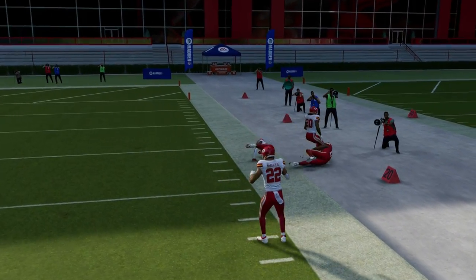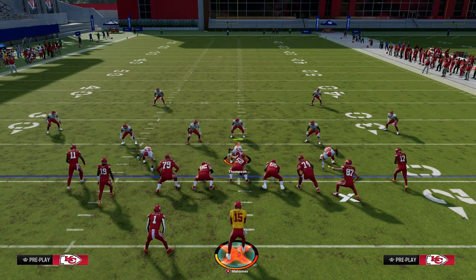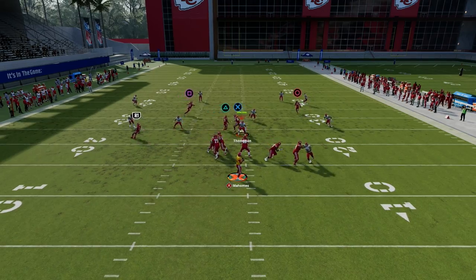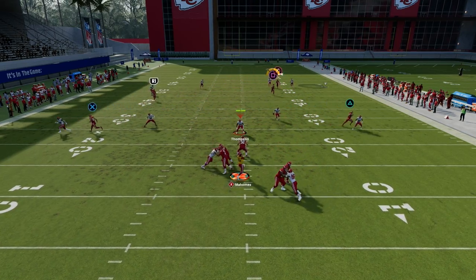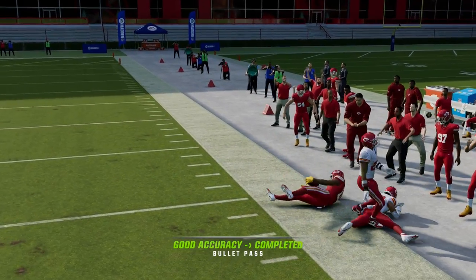The reason we want to run this play to the short side of the field is because it will equip this play to attack every single zone. Using the same exact setup, you'll see this post attacking zone to that sideline, and the streak is going to clear out the zone — as you can see, it's wide open.